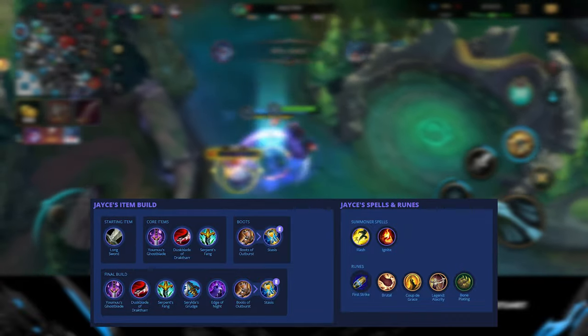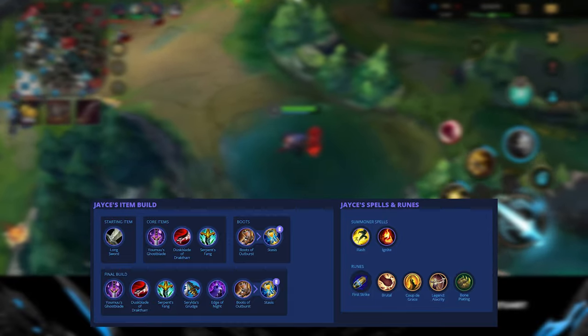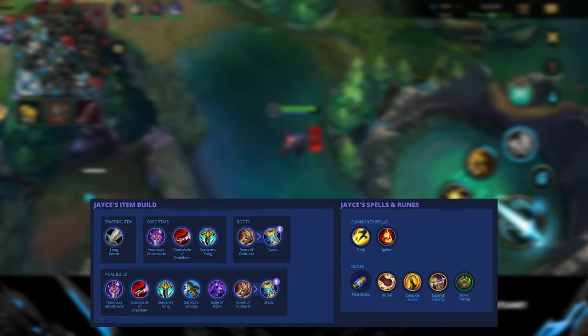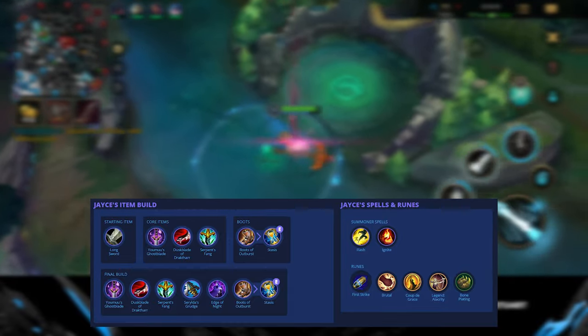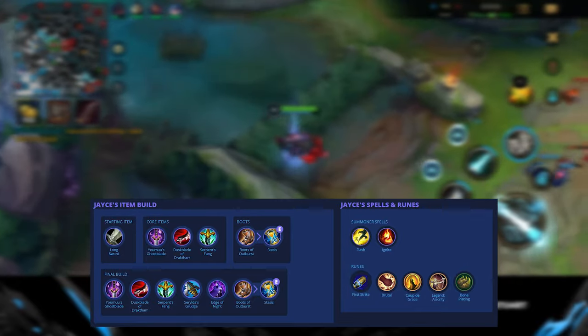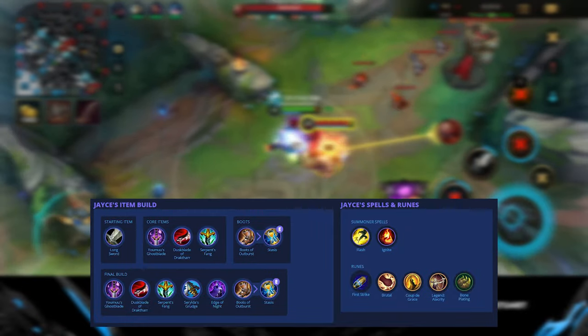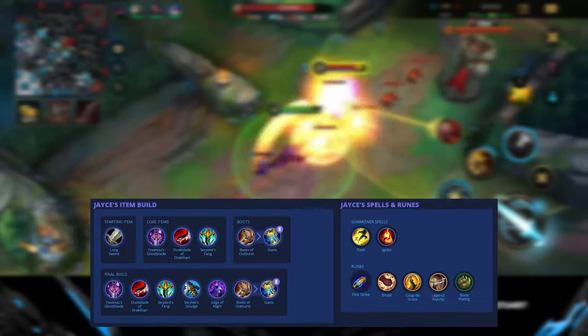Serpent's Fang is another really good armor penetration item to use when against a lot of shielding. Serylda's Grudge — not only for the slow but for the percent armor penetration — makes this item very powerful. And Edge of Night is a more defensive item: you don't get as much attack damage but you get extra health and the passive null shield that blocks the next hostile ability.